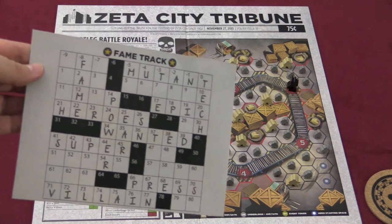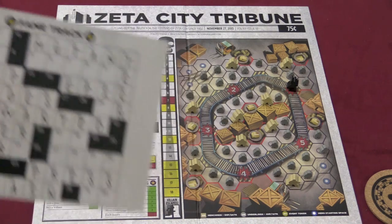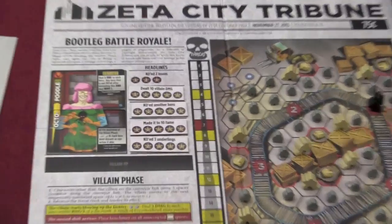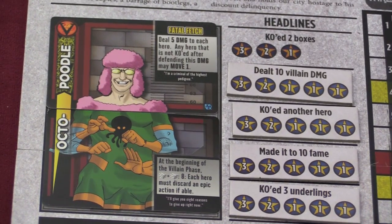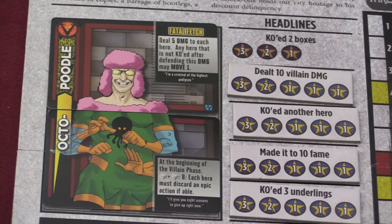You also have a fame track over here to keep track of your victory points — notice they can go negative. You have counters to keep track of hit points. And then on the board itself, here's the villain. Each villain has a superpower — this is an awful villain, Octopudo. And next to that you have headlines. Each board plays in a very different way.